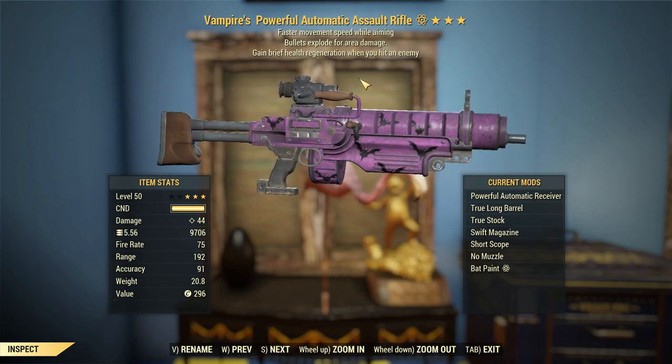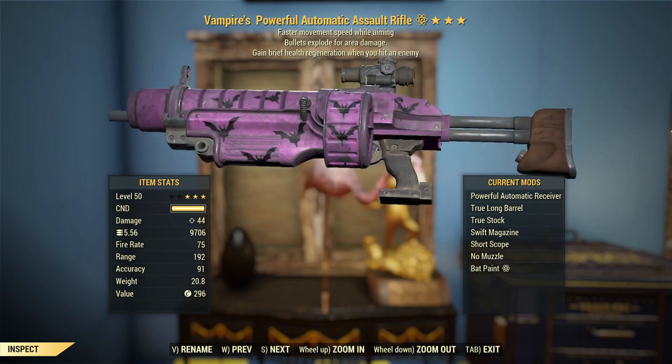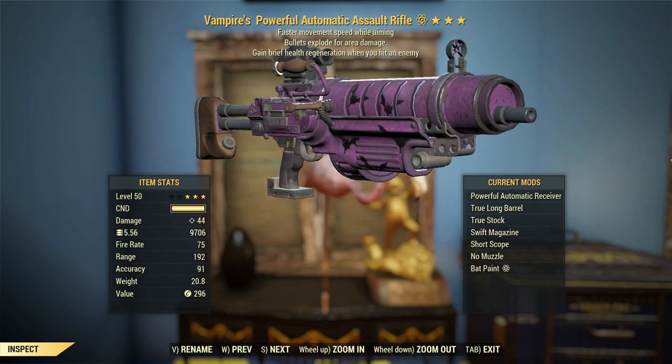G'day, this is Captain Noob, and this is a Vampire's Assault Rifle with bullets exploding for area damage and faster movement speed whilst aiming — major and minor legendary effects, respectively.